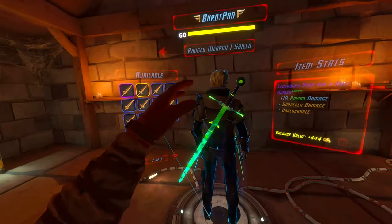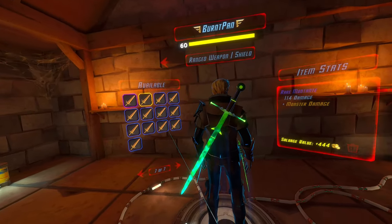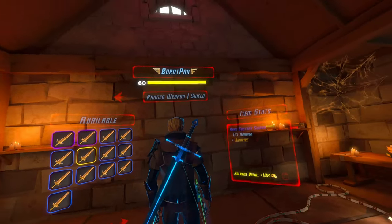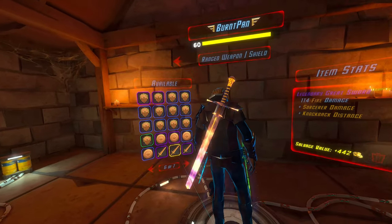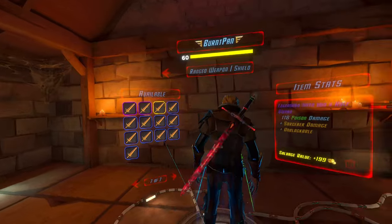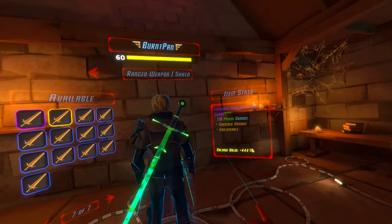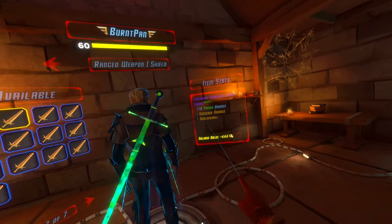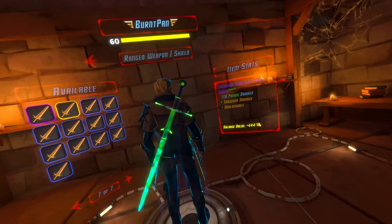This model, I think, is pretty cool — it's one of the longer models compared to something like this. I don't prefer this model, but this one is pretty cool. It's not my favorite; my favorite model is probably this one. I can't complain, really, because it's legendary. Not that legendary really matters — just a little different look. But just having two perks, even if sorcerer is not too great, having unblockable and poison on it is just pretty great.